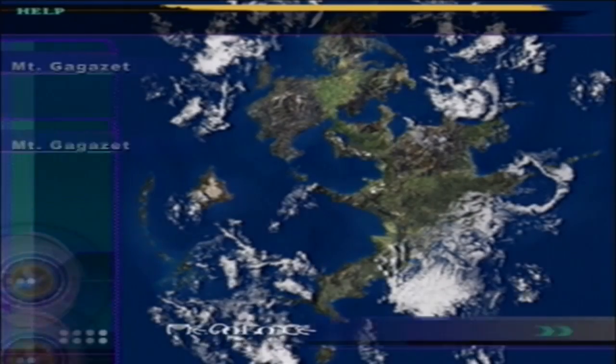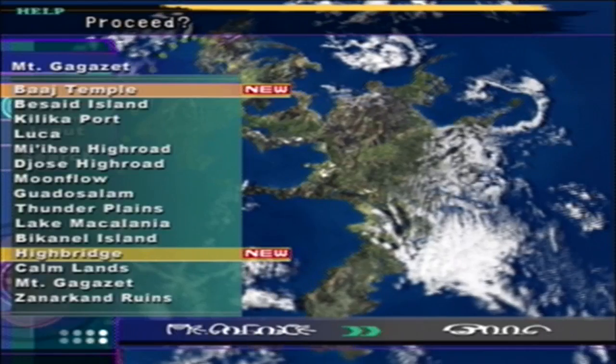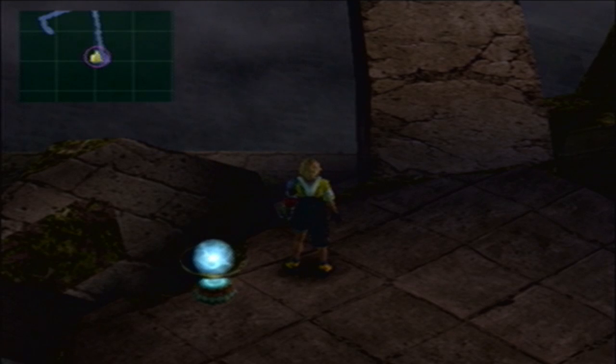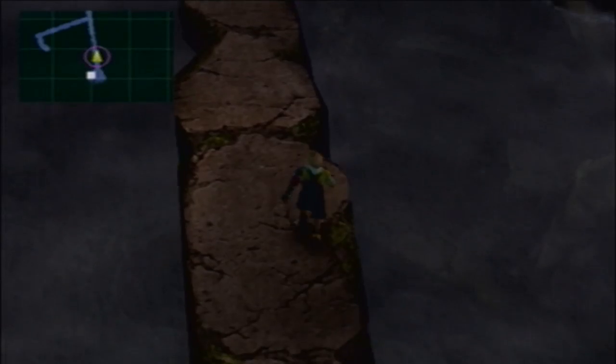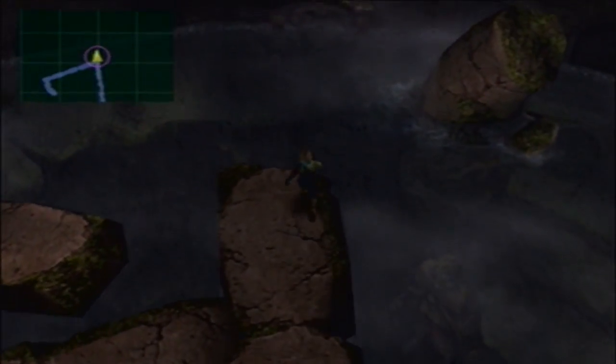I accidentally left. Talk to Cid again, click his list, and click on Baj Temple. What I'm gonna do here is very risky because I have absolutely no armor for either Tidus, Rikku, or Wakka that's stone-proof or stone-touch proof — and this boss we're about to fight casts petrify. So yeah, what I'm about to do here is absolutely ridiculous, but I'm going to try and see if I can do it anyway.